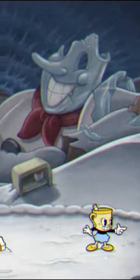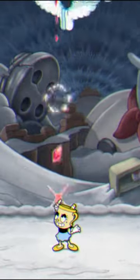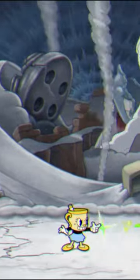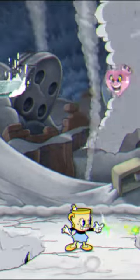For the third phase, you should have a full super meter at this point, so when Saltbaker drops on you, shoot upwards until you're just about to take damage and use Super Art 1 so that you end the phase nearly instantly. But if you have Super Art 2, this will not work, so just dodge everything and use your invincible roll to your advantage.